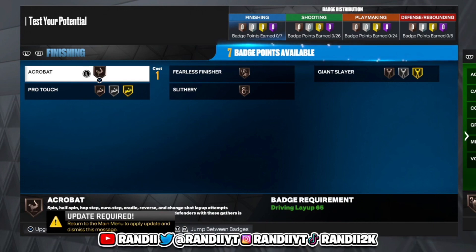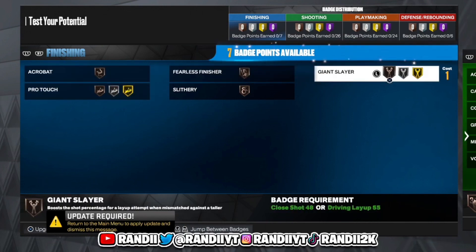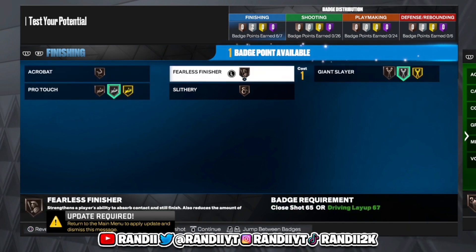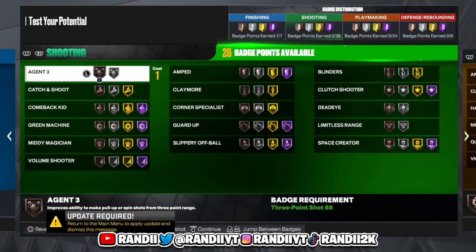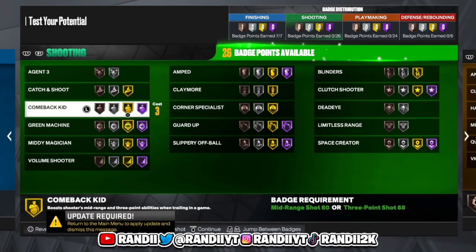Real quick, I just wanted to show y'all the badges I would use. You guys have 7 finishing badges — since you're going to be in the paint, you want at least Pro Touch on silver or gold. Also put Putback Finisher so when you do get contested in the paint you'll still be good.